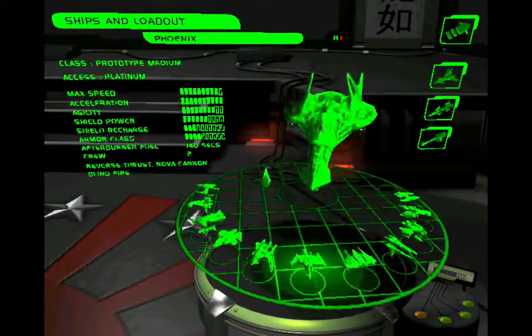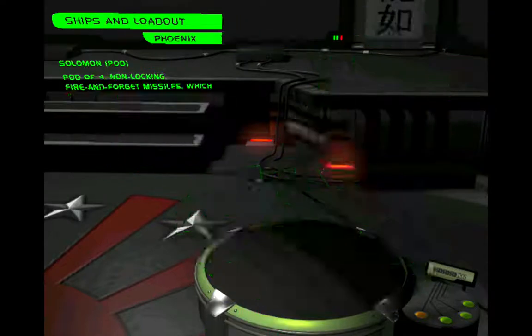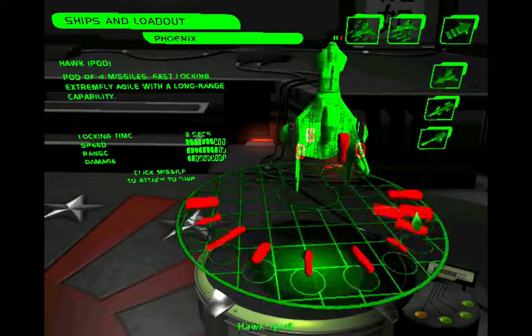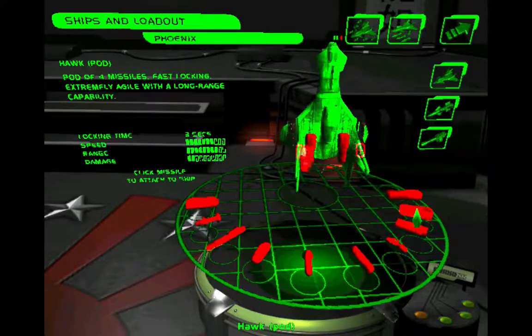So we get to steal from the enemy again! I feel like we've gone through this stealing from the enemy thing a few times, but I don't care — that's awesome. For this mission, we're going to keep our Solomons. We're going to add a couple of Hawk Missiles for this one. Keep the Phoenix, and let's do it.